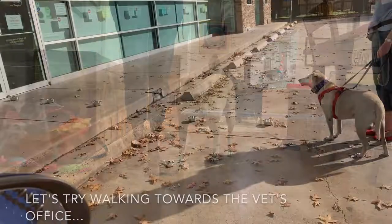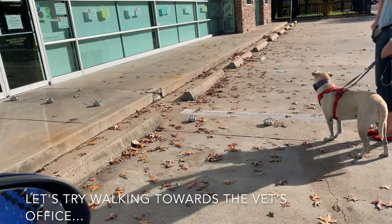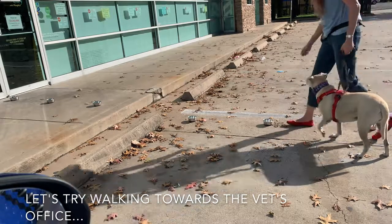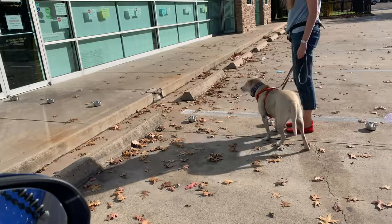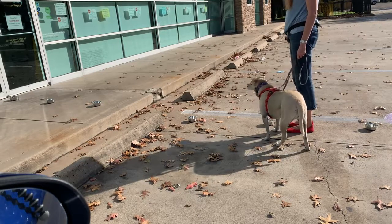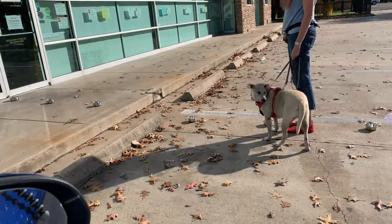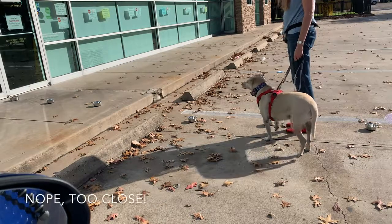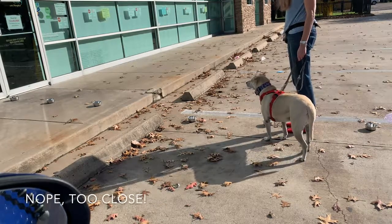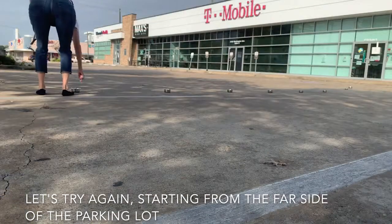We tried to take it to the vet's office — the vet's office is our scary place. We tried from this side of the parking lot, and just watch Fuji's body language: she's not looking at me, so I'm not proceeding. We're not getting any closer to the vet's office.